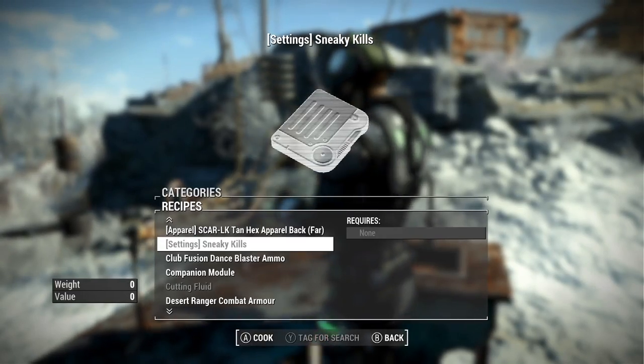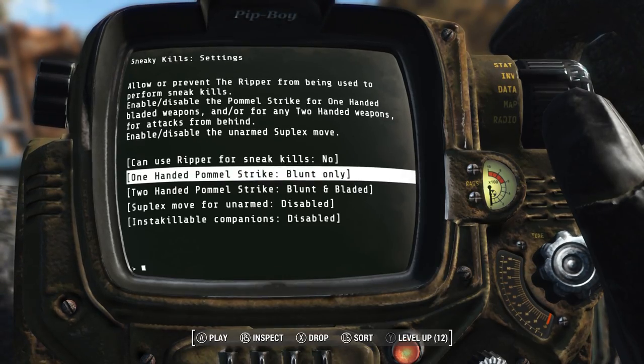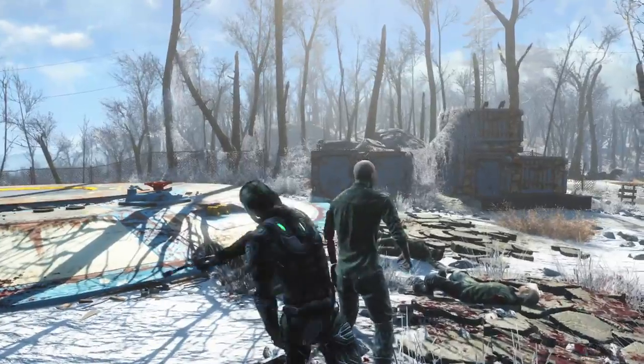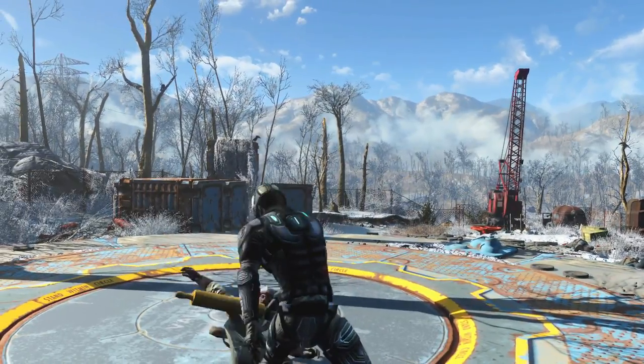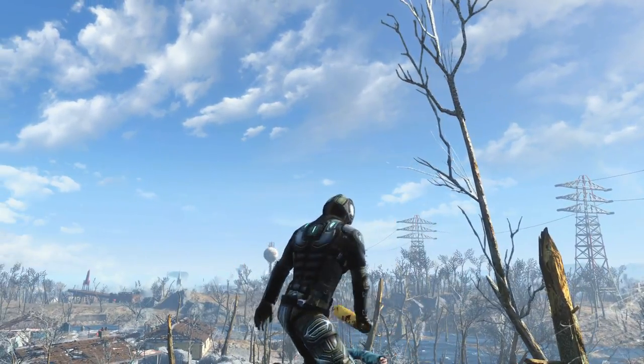To configure the settings you have to craft a holotape at a chemistry station under the utility section. Only for some reason my holotape was broken, or the cold is affecting my Pip-Boy. Because of that I was stuck using blunt weaponry, which I really didn't mind all that much. I don't think I'll get tired of this mod anytime soon. Probably never.